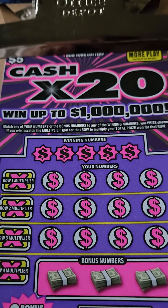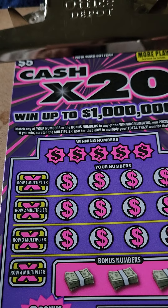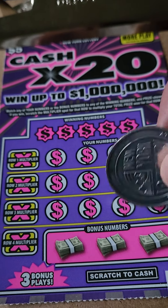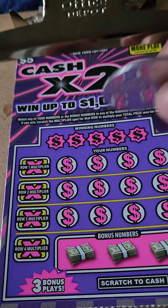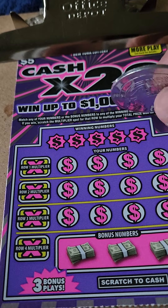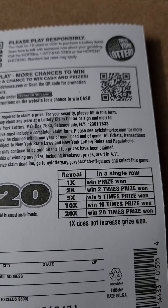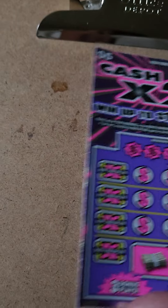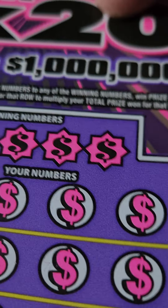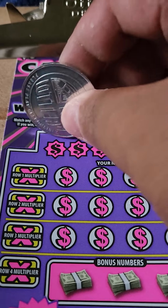First up is the $5 Cash X20. The rules are simple: match your number to the winning number, you win that prize shown. We also have bonus numbers — if we miss anything on the main game, we have three bonus spots to help us out. If we win on any row, we can multiply our prize. The odds for this ticket are one in 4.11, not the greatest, but still possible to win.